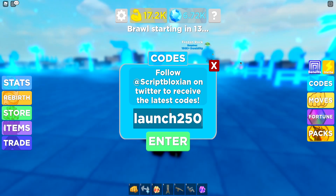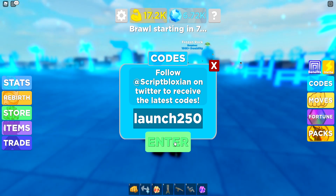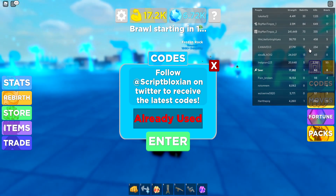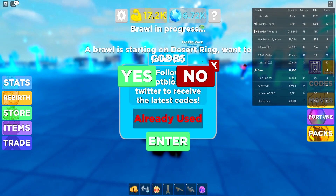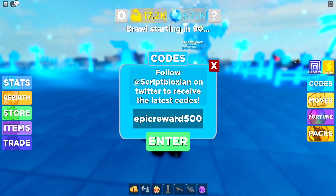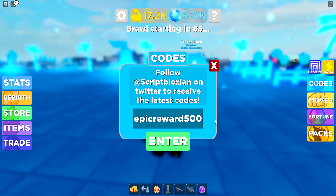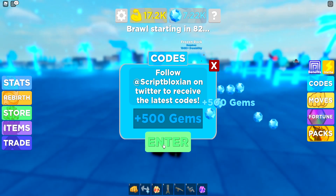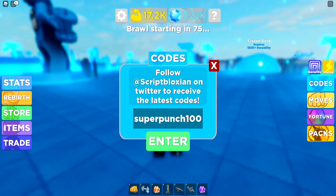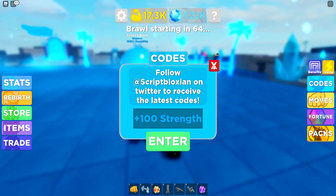Now let's redeem Launch250. I already got like 17k strength — that's insane, dude. I'm still pretty low on the lobby though. Look how many people have more than me. This guy has 18 brawls and 17 rebirths — these guys are just like beyond my lobby. But yeah, let's go redeem EpicRewards500. Type it in exactly like I did. Once you redeem this code you actually get 500 gems. Then let's go redeem SuperPunch100. That one is also working for 100 strength right there.